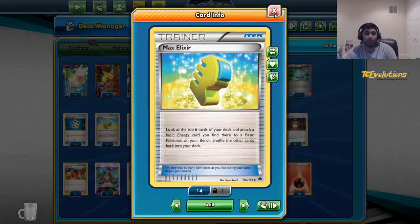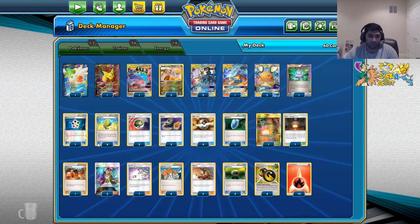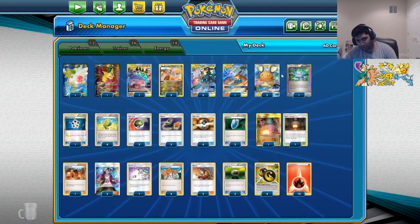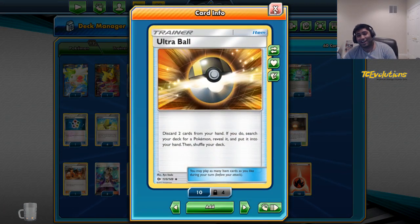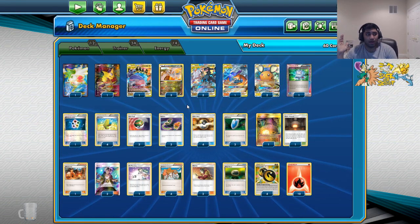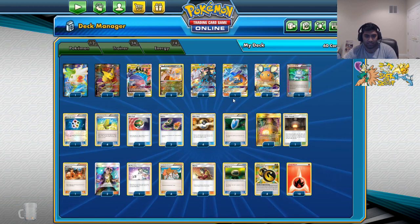Four Max Elixir — you'll want to hit them. If you don't hit them, whatever. I think you can play three if you need to, but then you'd have to up your counts of Welder, VS Seeker, or a Stadium as the fix. There's three Nest Balls — Nest Ball finds everything in your deck besides the Toodene and Shamans, which are then found by your four Ultra Balls. Seven ball counts total — that's super consistent, gets you what you need. You should never have trouble setting up or getting benched with those counts.